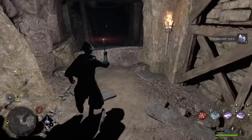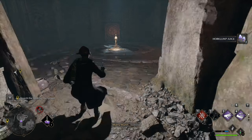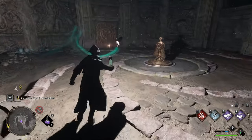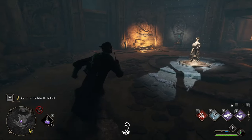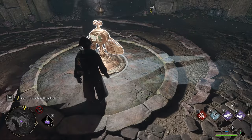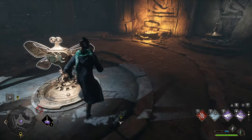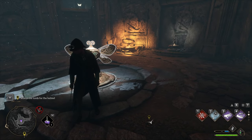You'll come across a room with a mechanism in the middle that looks like this. To access the next area, find a spare moth floating around in the room, place it onto the device as you would a door, and then use your magic spell to push the mechanism around in a circle.